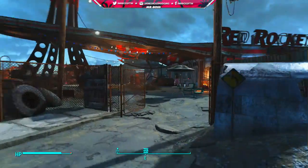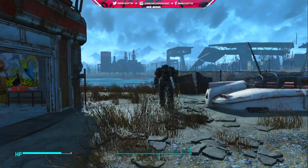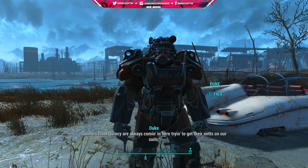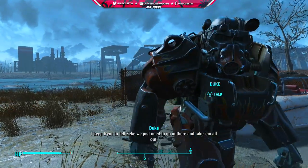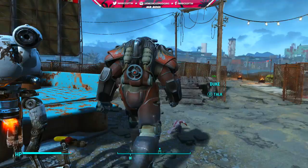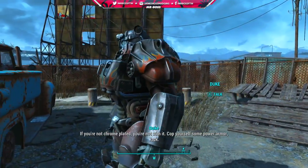Hey, how's it going guys, Mr. Boss for the win here, and in today's Fallout 4 video I'm going to be showing you guys how you can get a really cool set of rare power armor for absolutely free, and also where you can find a backup set of power armor — let's say you lost it or one of your pieces got destroyed — it's a great way to refill your parts and get a brand new suit.